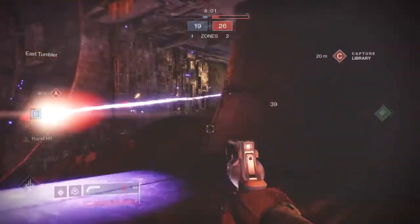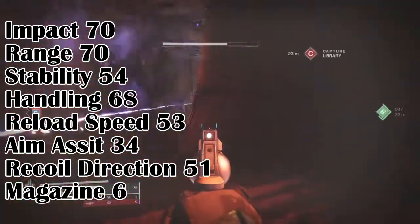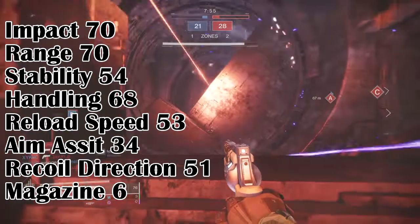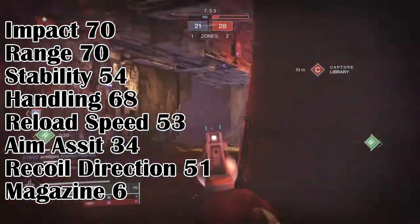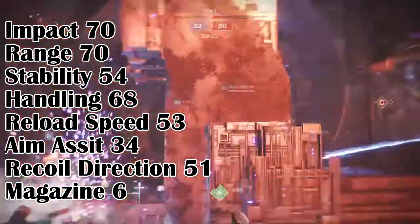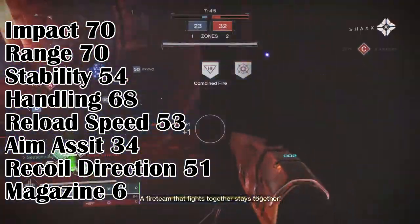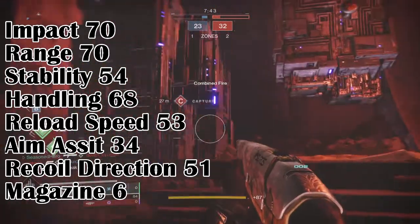So before we dive in, let's first look at the weapon's stats for a better understanding. Impact 70, Range 70, Stability 54, Handling 68, Reload 53, Aim Assist 34, Recoil Direction 51 and a Magazine of 6. The current stats of the weapon are superb, with everything except Aim Assist being above the needed level of 50+.